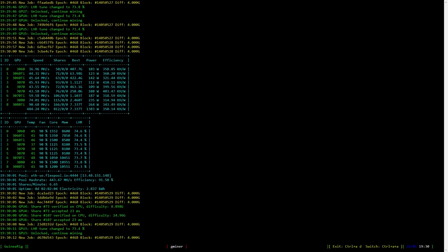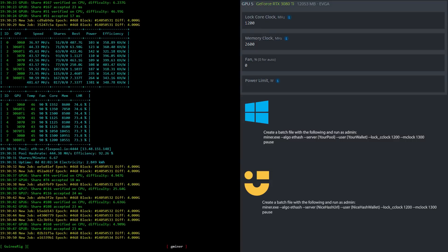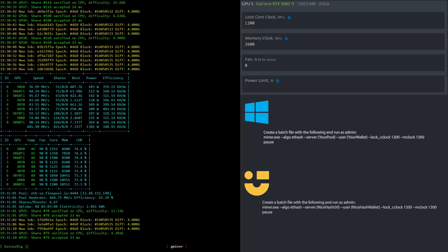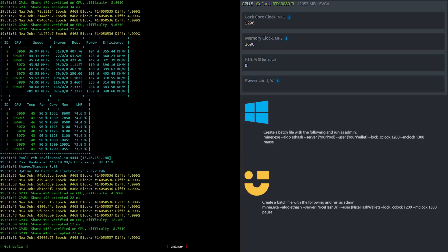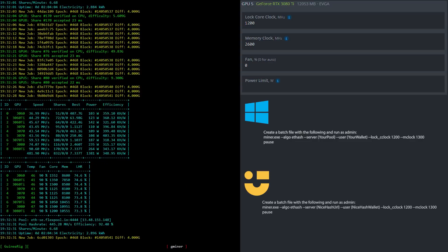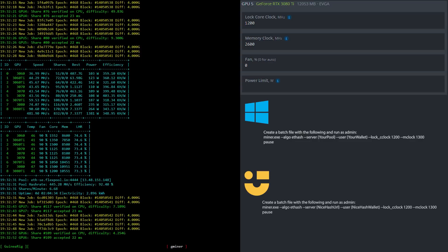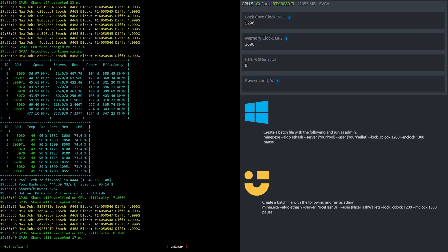Now let's have a look at the overclock settings for the RTX 3080 Ti mining Ethereum. I set the core clock to 1200 and the memory clock to 2600. Please note that this is running the EVGA BIOS and you can find a video for that on my channel. If you're using Windows or NiceHash in Windows, you can create batch files based upon what you see here.